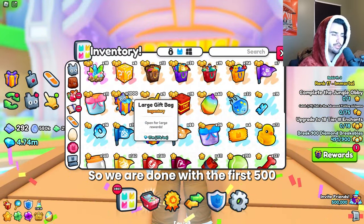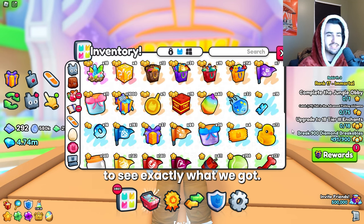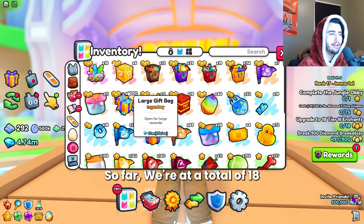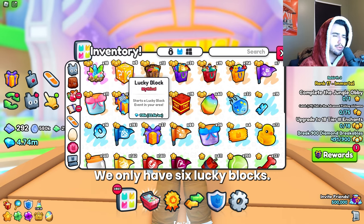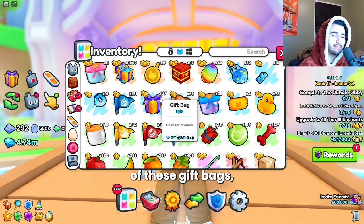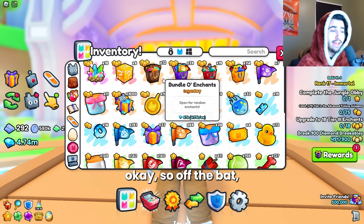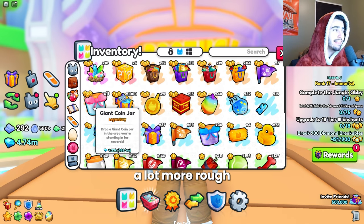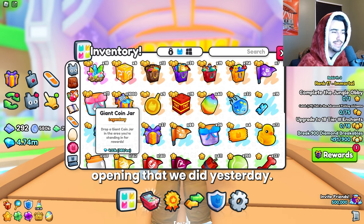We are done with the first 500, so we can do a little checkup to see exactly what we got so far. We're at a total of 18 charmstones, so that's a good amount of those. We only have six lucky blocks. We actually got 37 of these gift bags, which is interesting from the last video. Off the bat, this one is looking a lot more rough than the regular gift bag opening that we did yesterday.